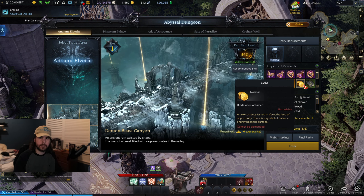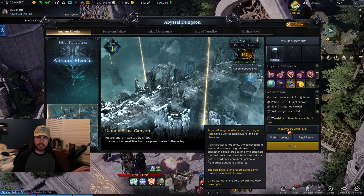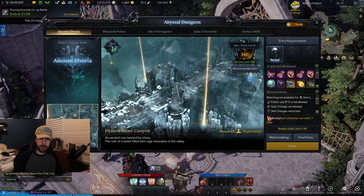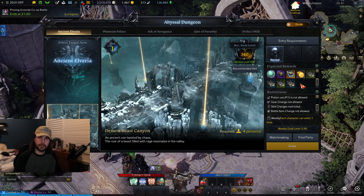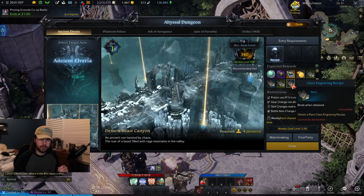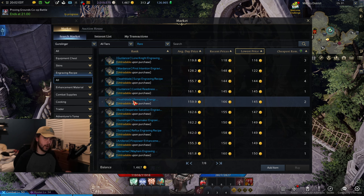Abyssal Dungeons give you gold for completing them. There is a weekly gold limit, so you can only get the gold from doing these six times a week — you can't just make nine alts and keep doing this continuously. You can expect about 80 gold per dungeon here, especially early on, but there's another great way to earn gold from these due to the rewards they drop. Abyssal Dungeons also drop blue engraving books which can be sold on the auction house. Blue class engraving books sell for a little over 100 gold each, so making about 250 gold on average per dungeon run if you drop one is a pretty sweet deal, especially considering this is per character and doesn't take very long at all.